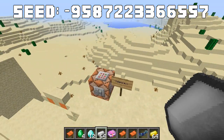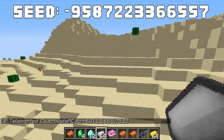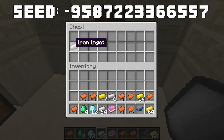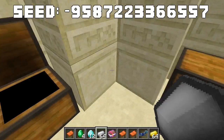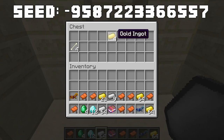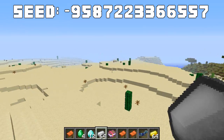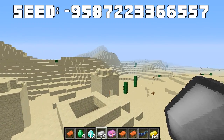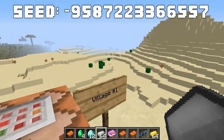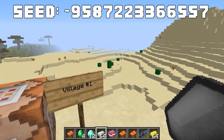The eleventh and final desert temple has gold and iron throughout its chests, plus some horse armor, and gold in the final one. Overall, the tenth temple and a couple of others were the best. Most temples consisted of gold and iron, which is still great — you'll have plenty of gold for golden apples and iron for tools and armor. Now we're moving on to the villages.